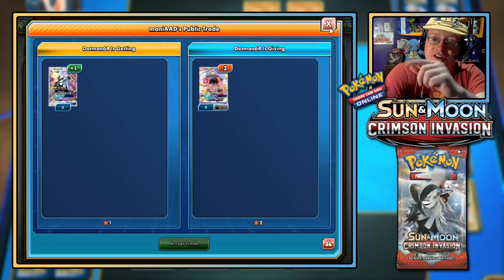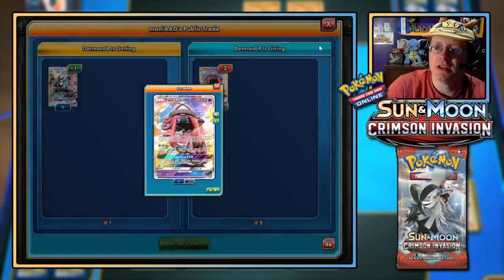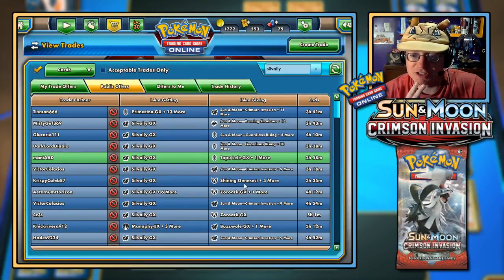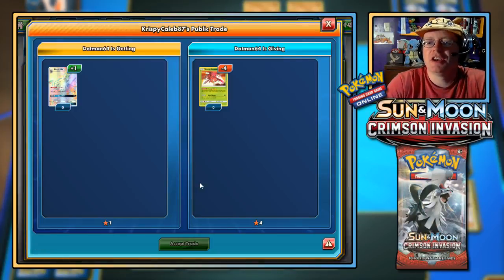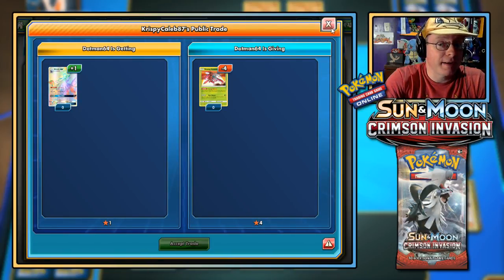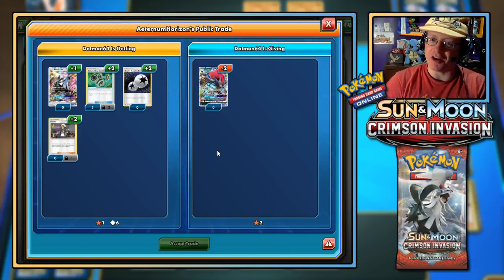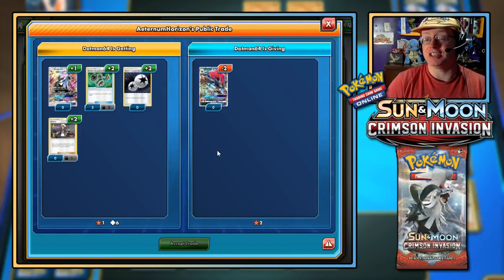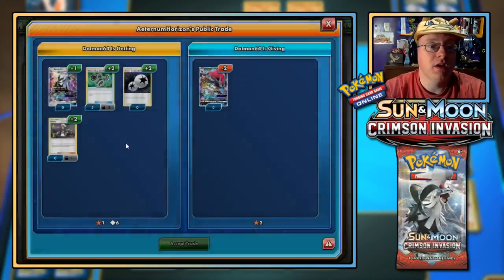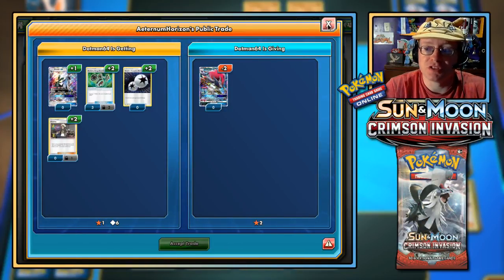I have one Silvally that's still trade-locked — I got that on day one of Guardians Rising coverage. Look at this: trade four Shining Genesect for a Rainbow Rare Silvally GX — not bad. They want two Zoroark, which I did trade off. I was hoping to hang on to them to keep that deck going because I really like the combo of the Trade ability with Starmie's Space Beacon.